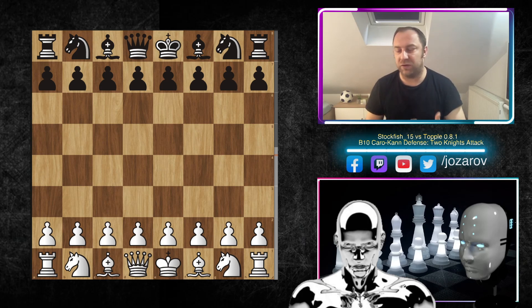Stockfish sacrifices a piece in a beautiful way, and I'm sure Caro-Kann defense players will not love this game because it really shows the main weaknesses of this opening. So let's see how Stockfish 15 destroyed the Caro-Kann defense. Here e4 was played by Stockfish, and Topple played c6.